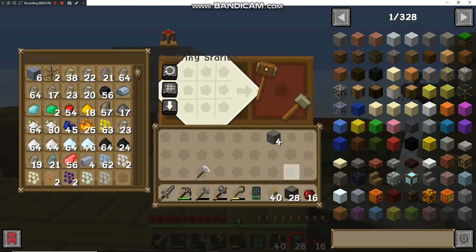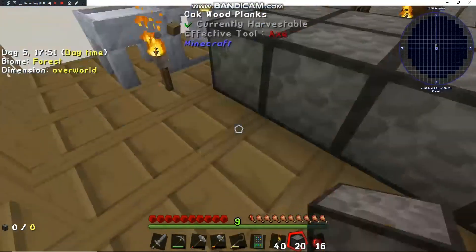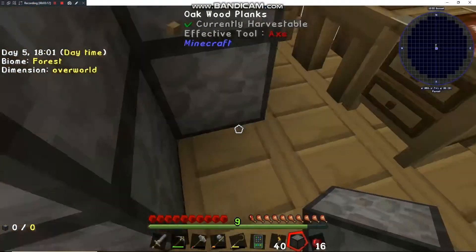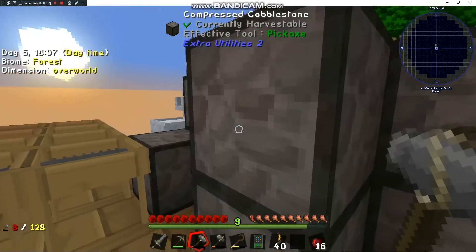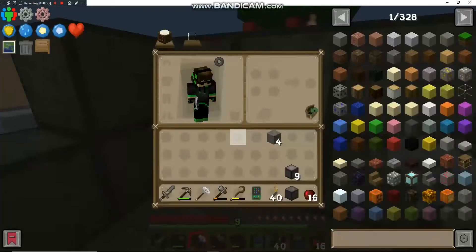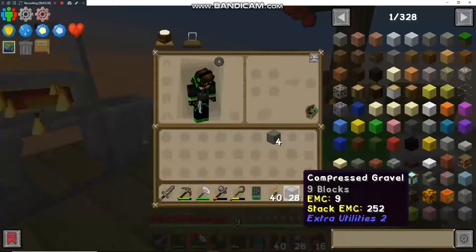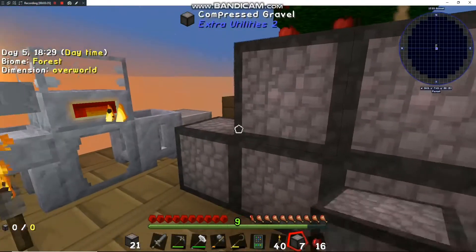Basically that means more hammering and more sieving. I'm just taking these stacks and splitting them so we can make all this compressed cobblestone. I'm sure you guys have been frustrated that I'm not using the tweaks the right way — there you go, that's using it the right way. I'm going to sift some more gravel to get some more diamonds, since we've got a decent amount of redstone now and diamonds are going to be more of a problem for us than redstone to start off.